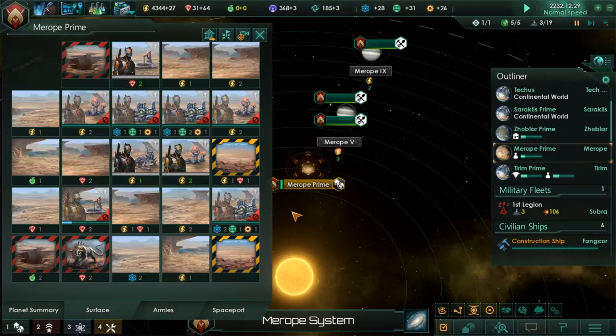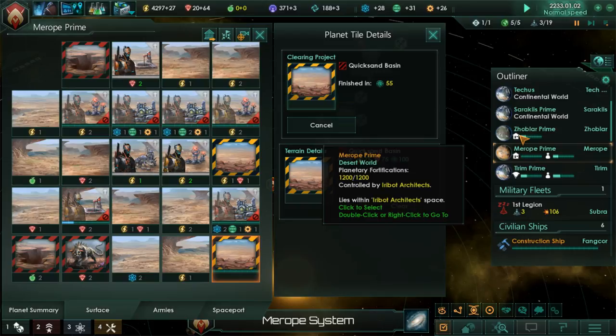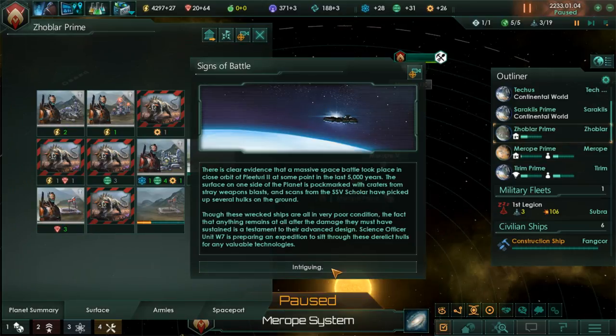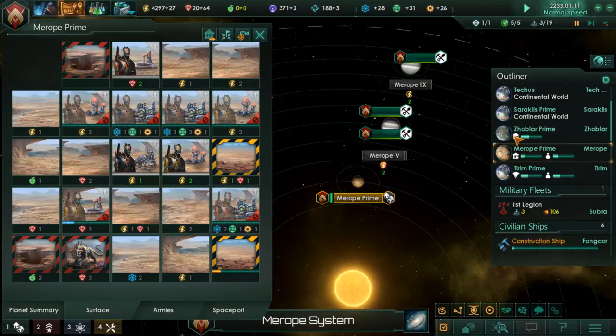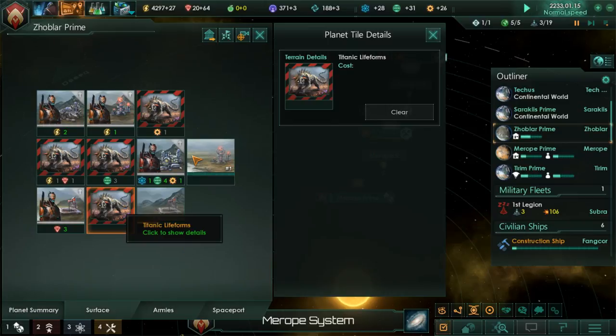We probably need more unity as well. Over here I can build — it's called an uplink node — I can build that right here.